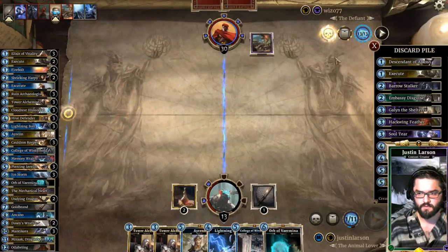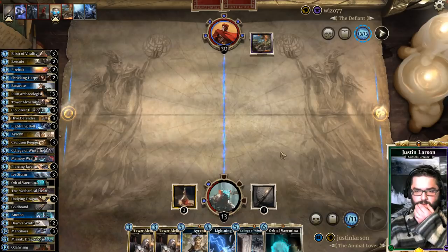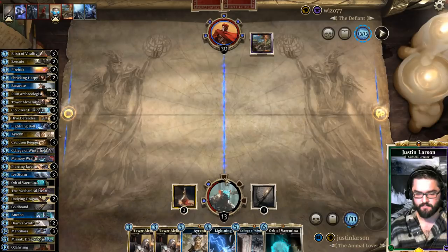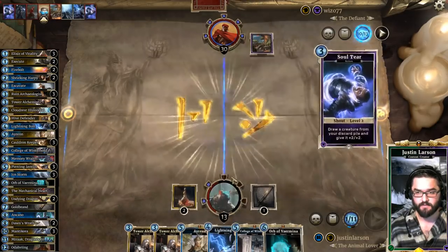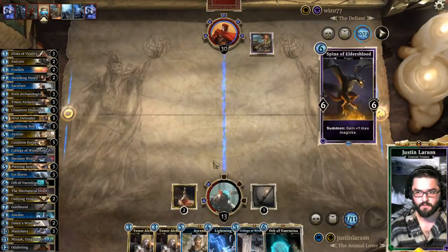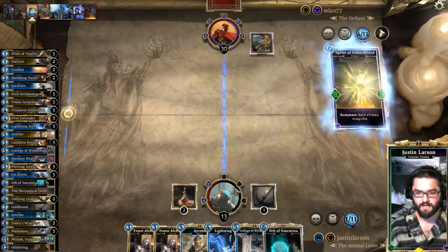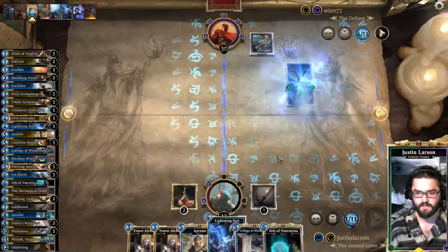Last card's Ghost — he's only ramped twice, correct? Play the Dragon Cult Ghost. I have to get lucky, basically. Another Soul Tear. Spine of Elder's Blood — there's the last ramp. It's an 8-8, so Tower Alchemist, Lightning Bolt. Edict it.